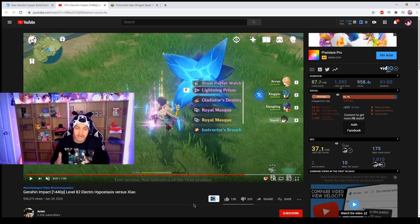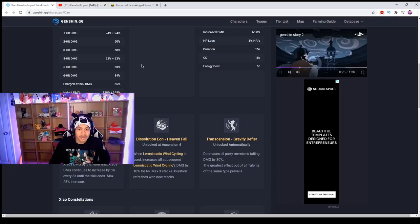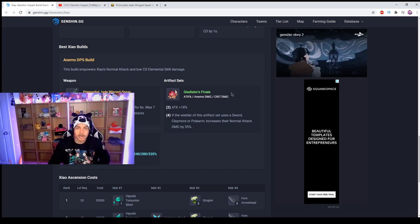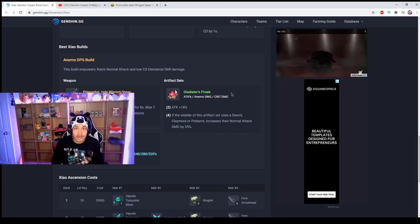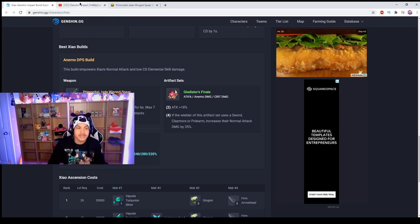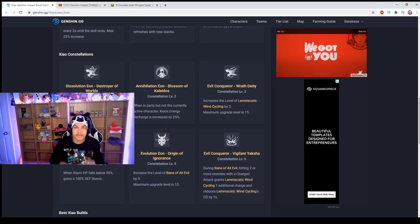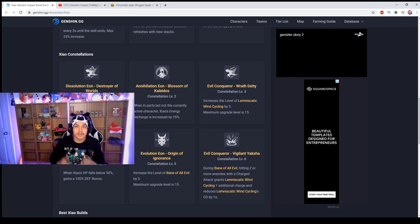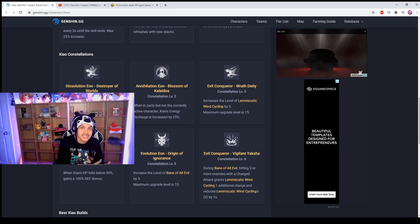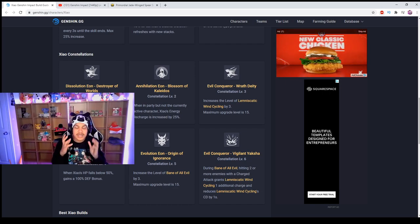Notice how much HP he lost just from being in Yaksha form — over a quarter of his HP. I feel that's balanced. I hope they don't nerf him at all because there are characters in this game that are even more broken. You just want to build him around the Gladiator set with attack percent, Anemo damage, and crit damage on your Circlet, Goblet, and Sands. And don't forget Sucrose needs the Viridescent Venerer four-piece.